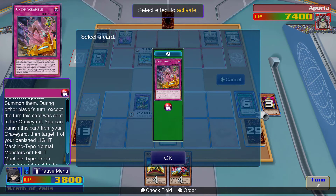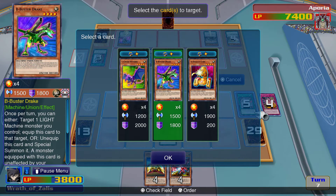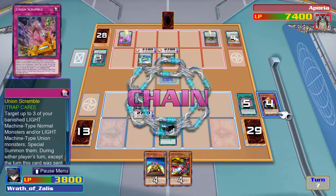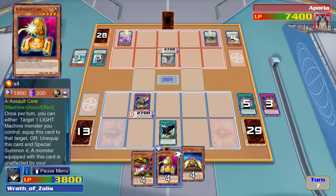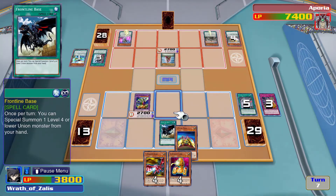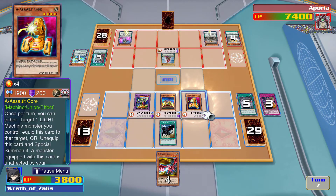You can banish this card from your graveyard and target one banished Light or Union monster to return to hand. What's the one that adds cards to my hand? You can add one Union monster from your graveyard to your hand — well, this one's just a good effect monster. This might actually work out in my favor. I gotta be very careful with the monsters I summon given their attack strength. We'll normal summon this.